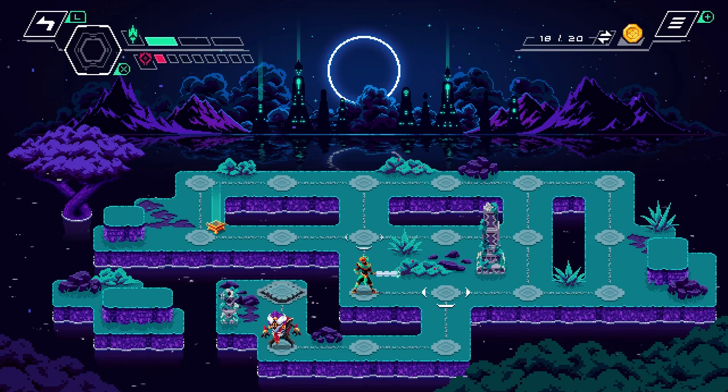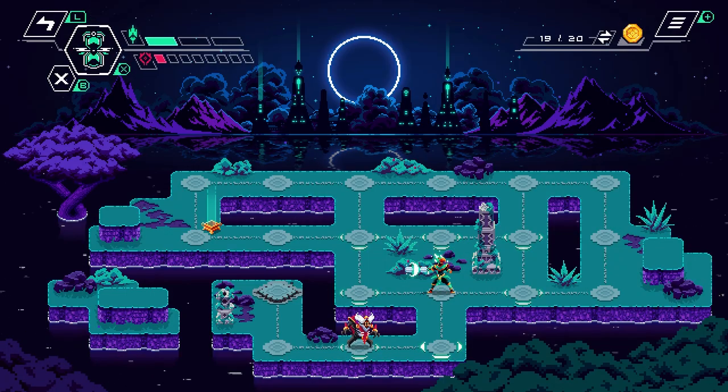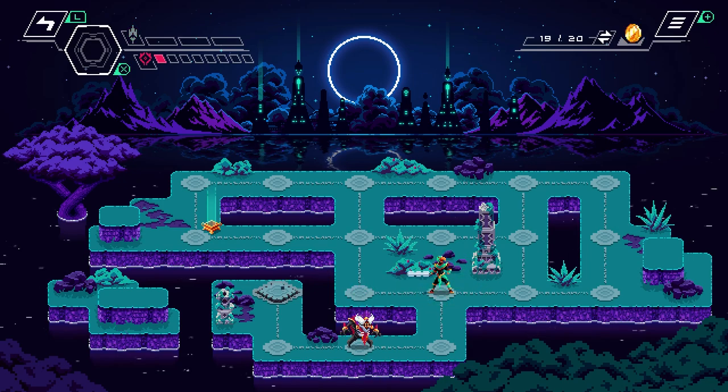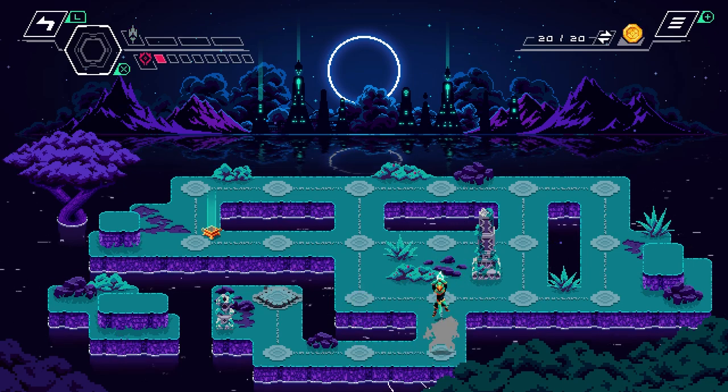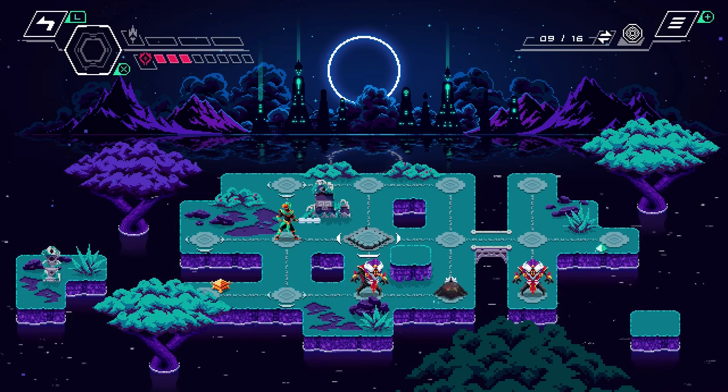New enemies get introduced with progression, starting relatively simple — just casually moving from space to space — but by the end game you'll face essentially turrets and enemies that can chuck fire your way for pretty much the entire length of the map. It really makes sure you're adapting and evolving to the battlefield surrounding you.